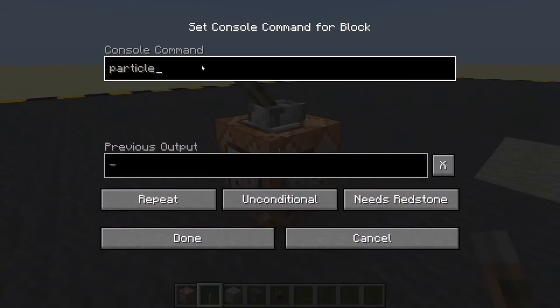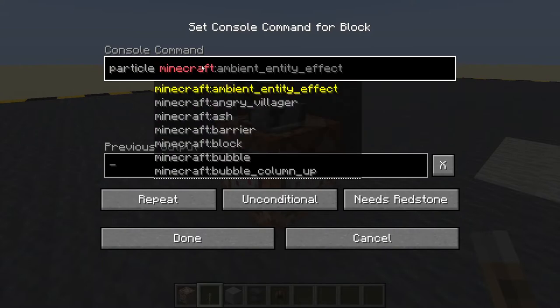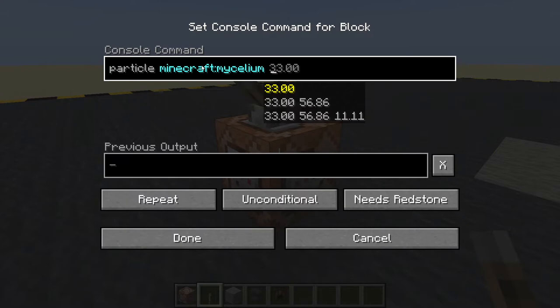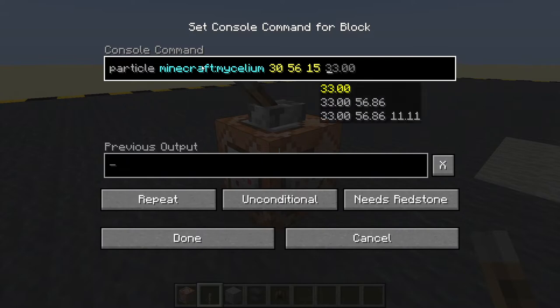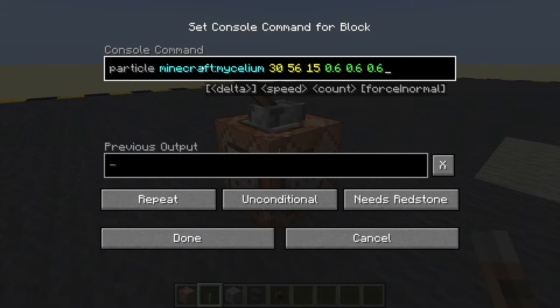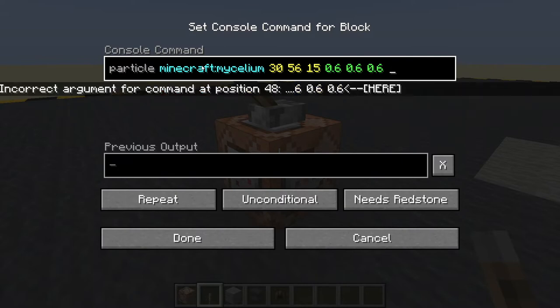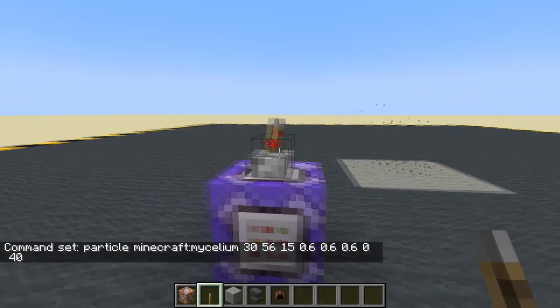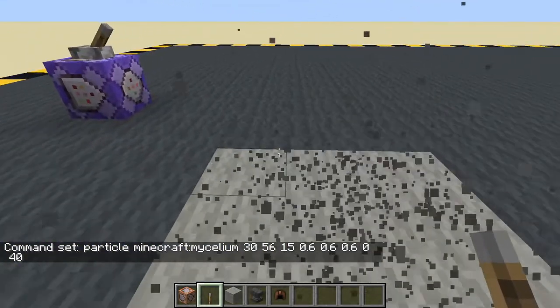We're going to have some particles and I am going to use the mycelium particle. I think that looks pretty good for a gas cloud. I'm going to give it the location of the block we just copied, 0.6 spread in all directions — x, y, and z. I'll give it a speed of 0 and a count of 40. Okay, that's our poison gas — does nothing at the moment obviously.